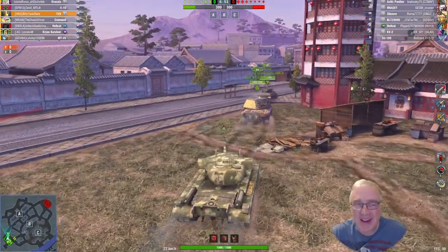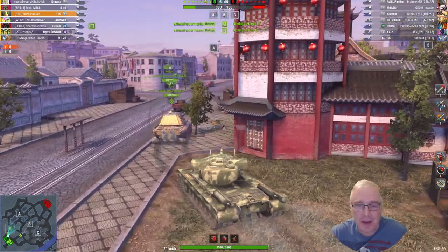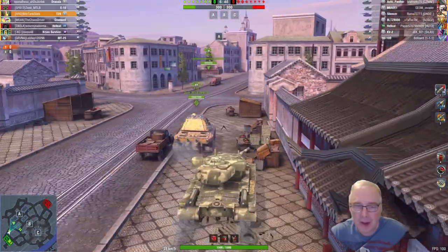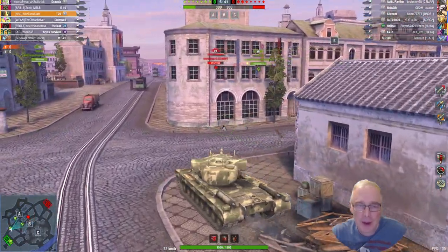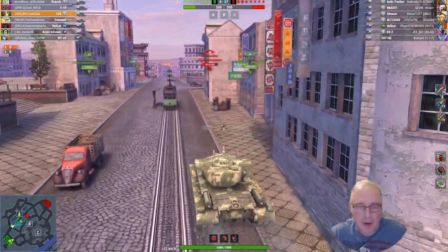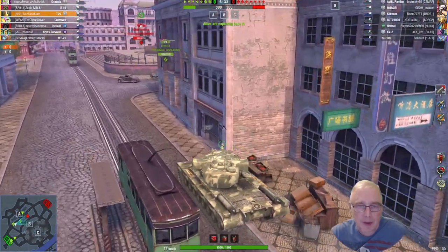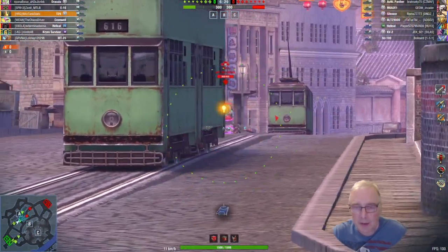Hello there, welcome back to the channel. Today we're playing in the T29 on my free-to-play account here on the EU. This game is on Dynasty's Pearl and it's a core cut. I'm going to head over to the A-cap here. The team is coming over to the left. We've got a lot of people staying in spawn at the moment. The Ankh-panzer has been spotted in the middle. There's a KV-2 as well — we are top tier on this one, which is nice.